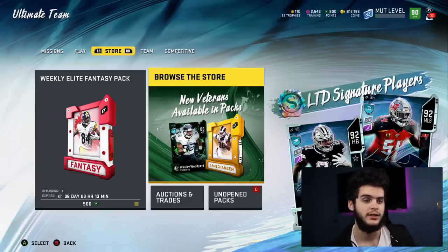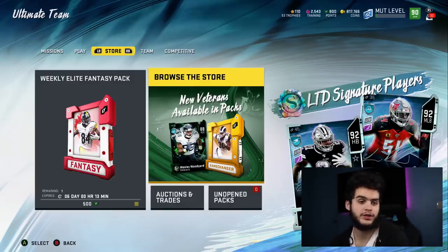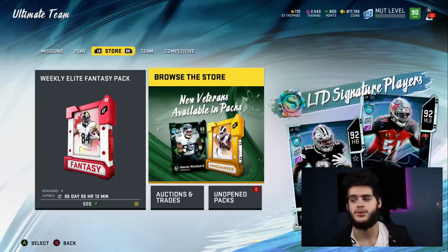I was at 666K at 7am this morning, played Madden for an hour and a half, leveled up twice, and now I'm at 817K. That is literally what happens when you level up — it's that quick. If you're not even level 30 yet you've got a huge advantage. From level 10 to 60 you could probably get like 2 million coins — it's crazy how many coins you can get just from the level grind. I recommend you get on that as quickly as possible.